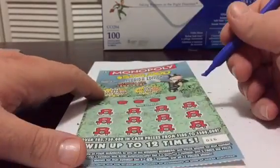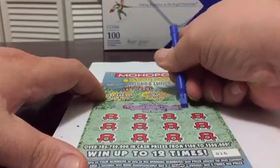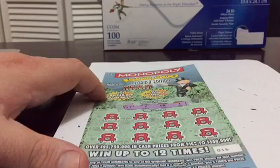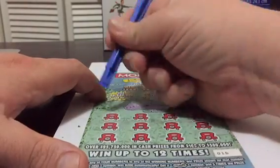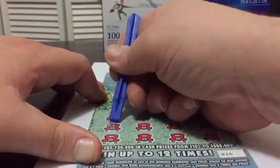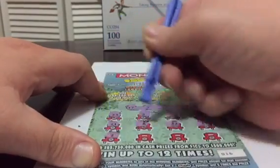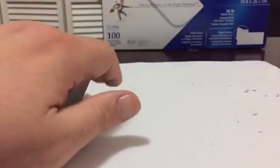Now let's go to ticket number 016. We have to look for numbers 17, 7, 18, and 1. Hopefully we get lucky here and find a good winner. 23, 3, 4, 6, 21, 8, 22, 15, 2, 13, 9, and 16. Okay, so this one is not a winner.